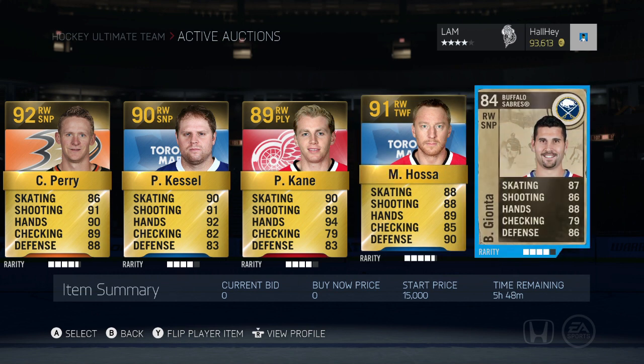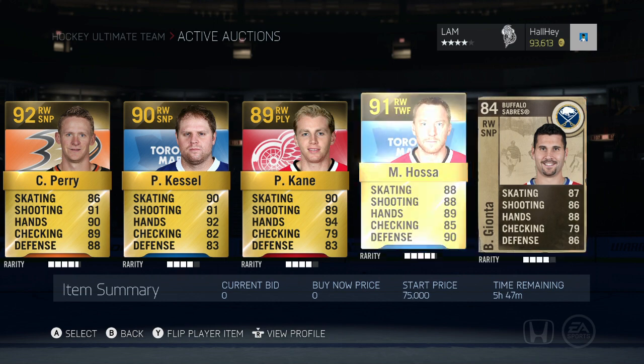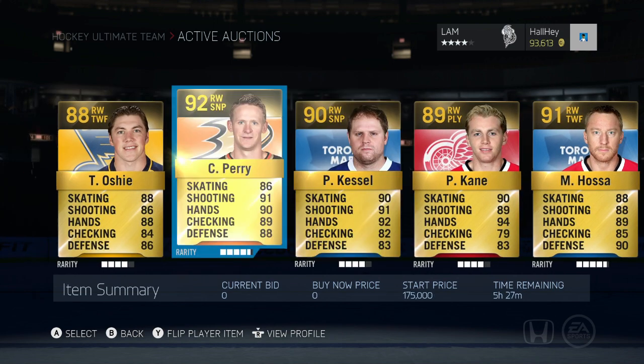Last but not least, for those lower-end trading people, I also have Brian Gionta up there — I just found him in my collection. Not a bad milestone card, and I'll probably accept the best offer I get on him. As long as you send in a fair deal or a little bit less, you might have a pretty good chance of getting Brian Gionta if you need a little bit of coinage.